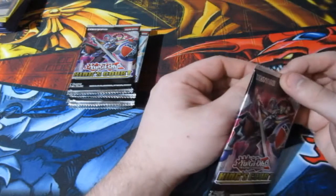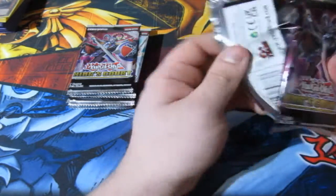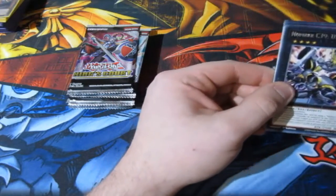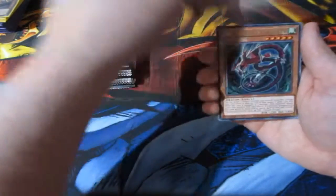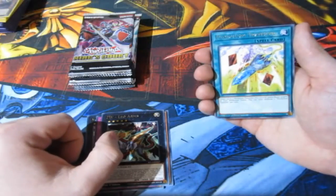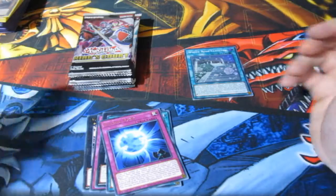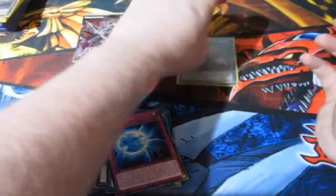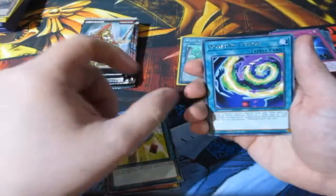We're gonna sleeve up at the end of the video. Let's try and get some supers, let's try and get some ultras. I think you guarantee a super, but we do want the ultras and the collectors rares. C39 Utopia Ray, Covering Wishes, Leo Arms, Pendulum Transfer, Eternal Bond, and Right Rose Cloister — not bad. We'll go ahead and sleeve up the foil but not the rare, because the rares are quite common. I've heard there are Egyptian gods in this set so I really want one.